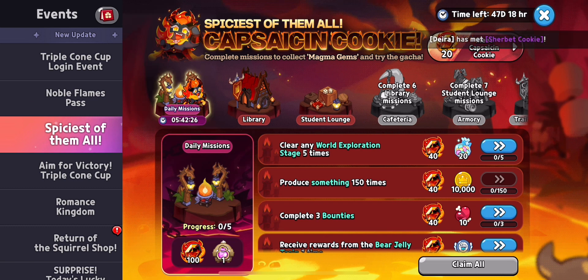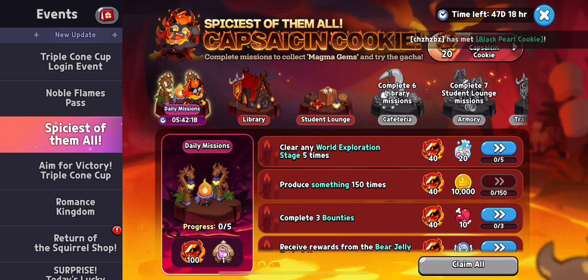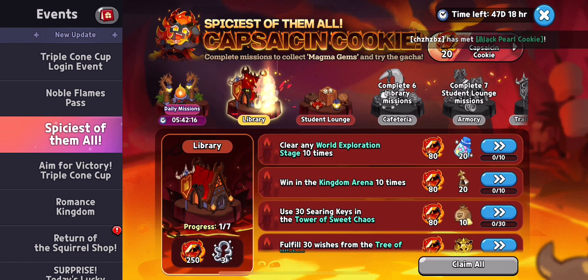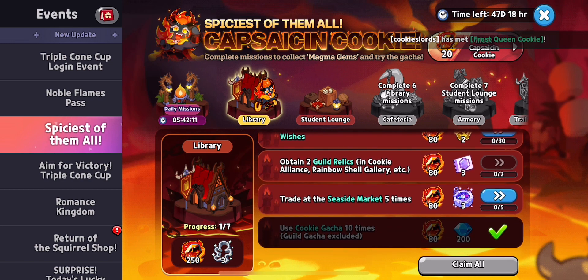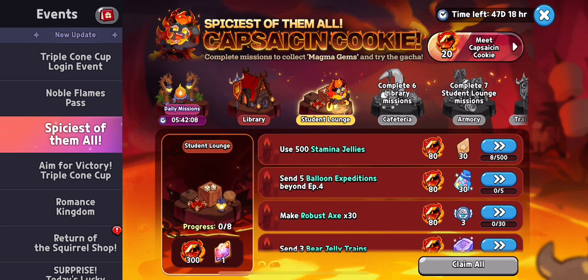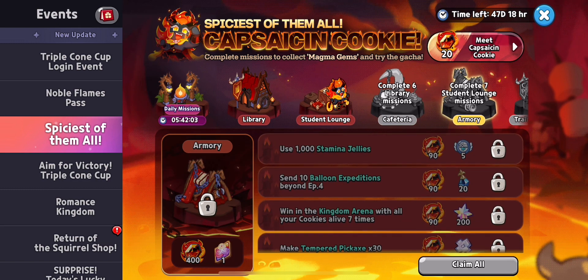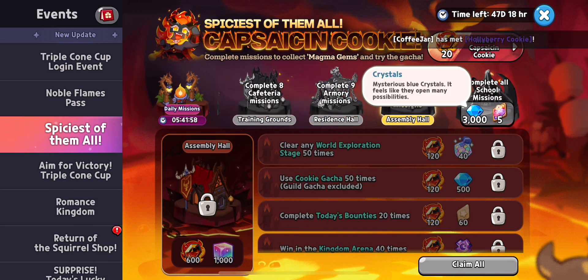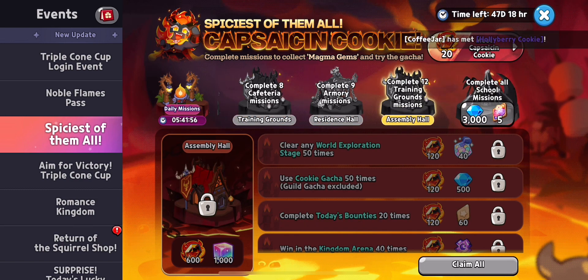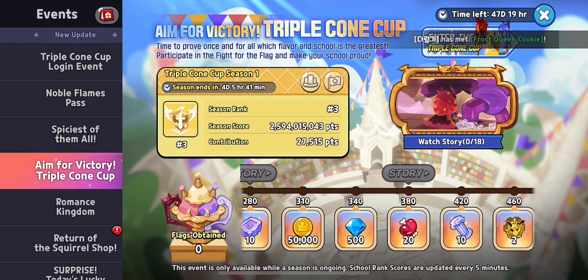Now let's go to Spices from the Wall, which is a Capsicum Cookie magma gems collectors thing. You can collect some magma gems and do some Capsicum Cookie gacha. There are different areas to clear — like the library, the student lounge, the cafeteria, the armory, the training grounds, the resident hall, the assembly hall. If you complete all the missions you get 3000 crystals and some toppings.